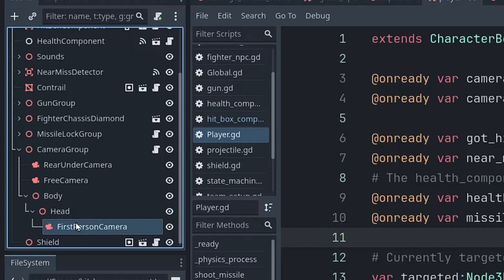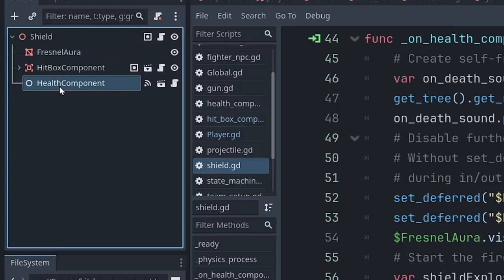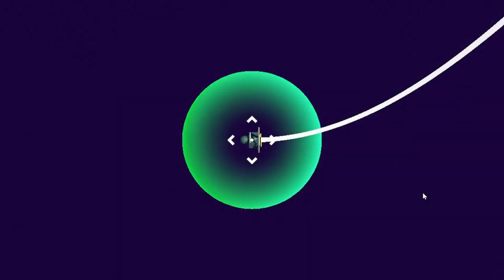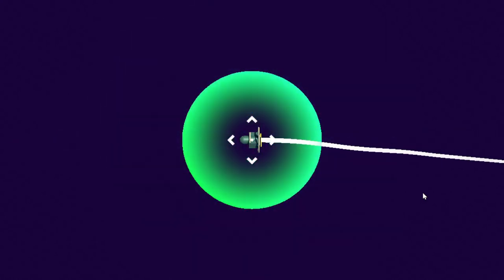The cockpit camera is the default and can also be used to look at whatever you're currently targeting — if I push in the right stick button, it'll look at the target. Then the shield is on top of the player — it has its own hitbox component and health component independent of the player. You've got to knock down the shield first, or fire shots from within the shield to damage the hull. It has a Fresnel aura — this was fun to implement to get the transparent effect that's less transparent around the edges, which makes it look like you're looking at it side on, thicker there, the way atmosphere looks thicker around a planet's edges.